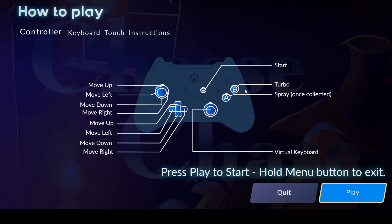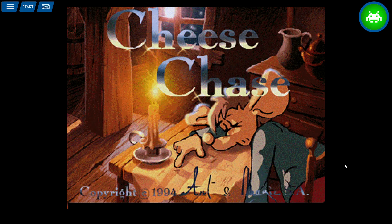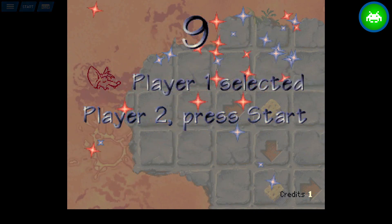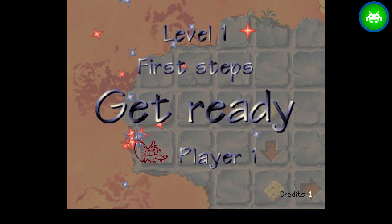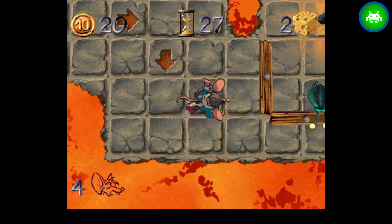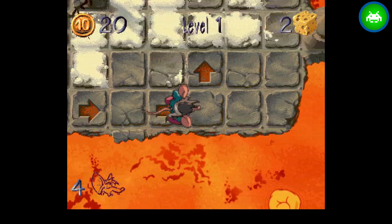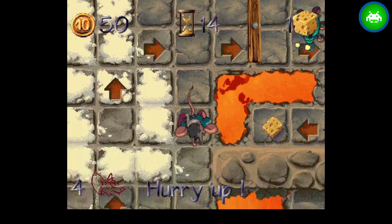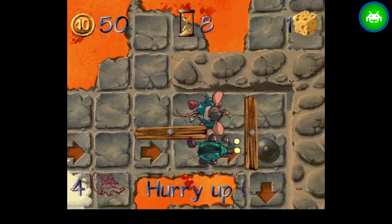There's a turbo button so you move faster, and in later levels you get a spray can to get past obstacles. Getting all the cheese — these are doors you can open. Ice will make you slide into lava. There's a timer, and the beetles will kill you.